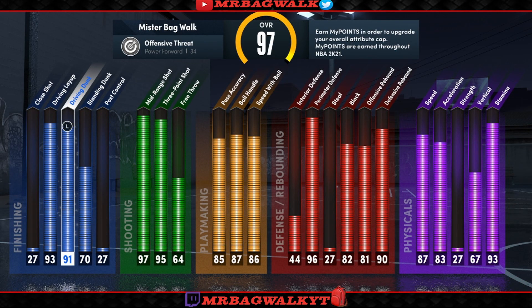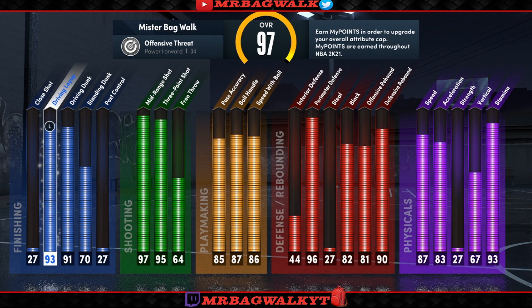At 97 overall I have a 93 driving layup, 91 driving dunk. At 99 overall you'll have a 93 driving dunk, 97 three-pointer, 99 mid-range, 89 ball handle, 98 perimeter defense. The rebounding stats on this player are also something — you can snag with this player even with short arms, especially with Hall of Fame Rebound Chaser. I was still snagging even with bronze and silver. At 99 you'll have a 92 defensive rebound and 93 speed.